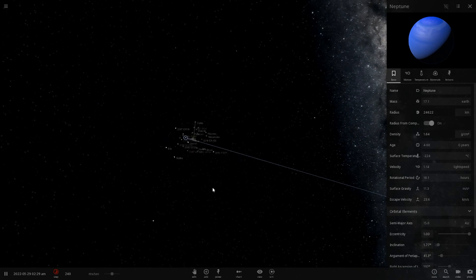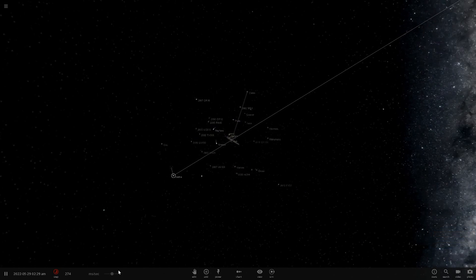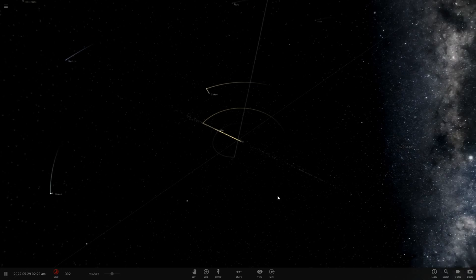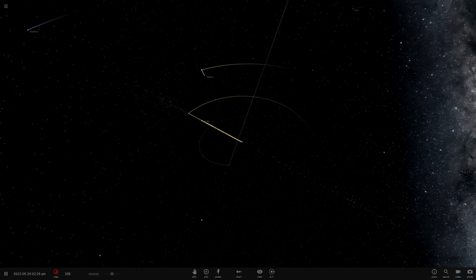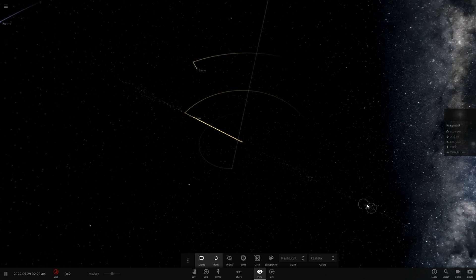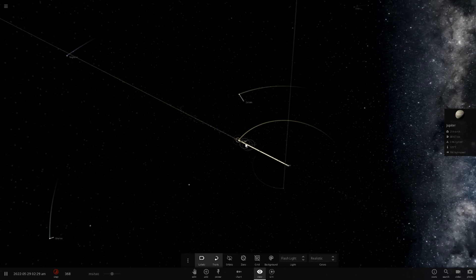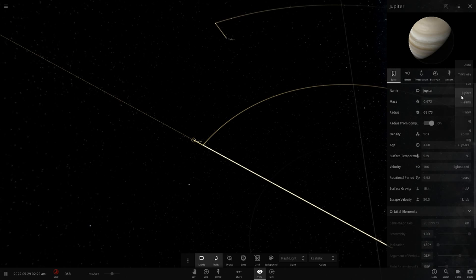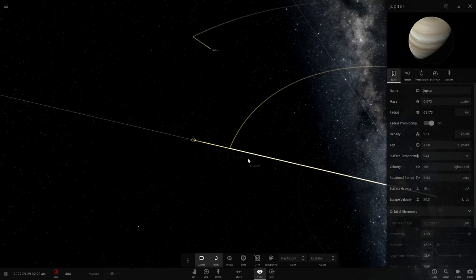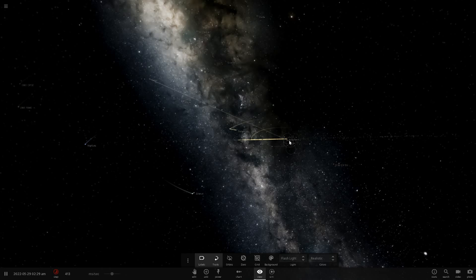Saturn is at 10.9 times light speed, Uranus at 2.61 light speed, Neptune at 1.13 light speed. Sedna, the furthest object away, is at about 14% the speed of light - still faster than any man-made object ever made, faster than Voyager 1. In flashlight mode, you can see all the fragments shredded from Jupiter. It's lost about 33% of its original mass.